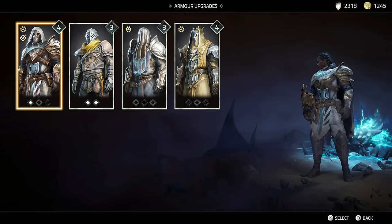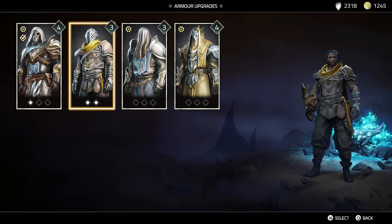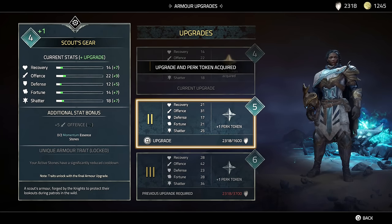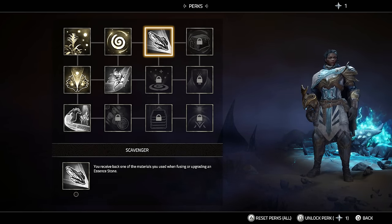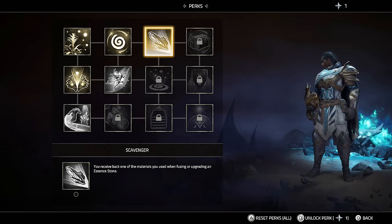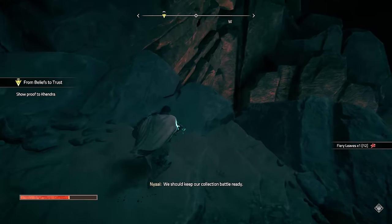Armor upgrade - I can actually upgrade again. I'm torn, this set just seems so much better than the other one. I'm gonna upgrade this one - the scout gear. And now we need 3700, oh my goodness. What about perks? I got one more I can actually get. Speed boost - I feel like this one maybe. Fast travel - you know what, the more essence stones we have, the better our chances against the race. We should keep our collection battle ready.